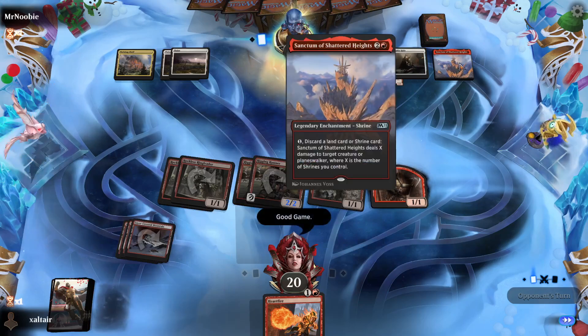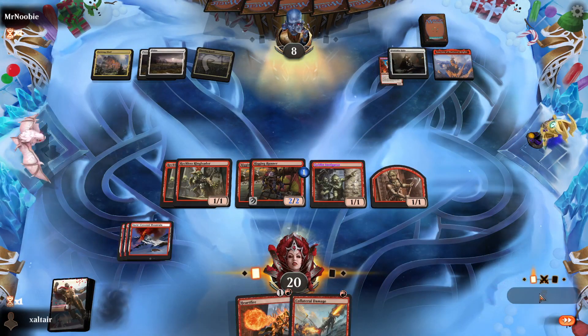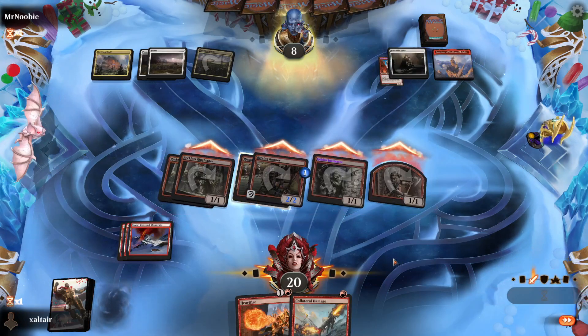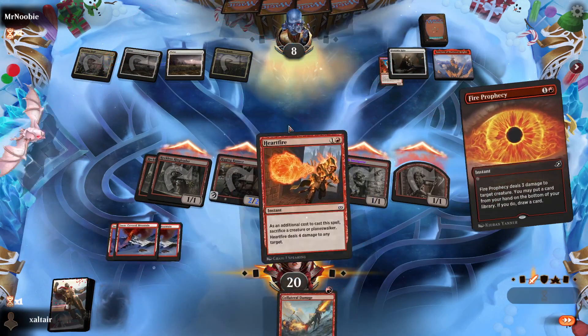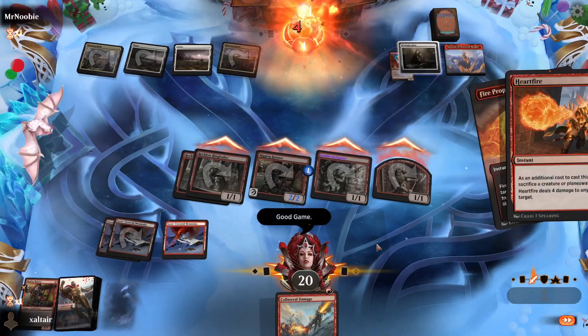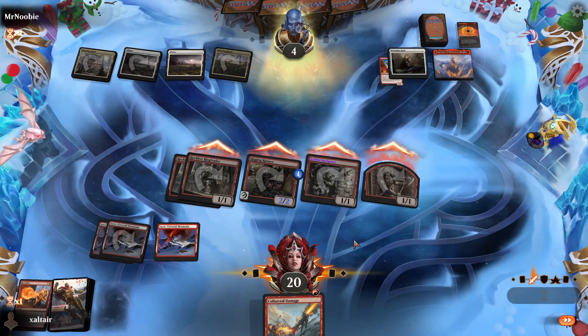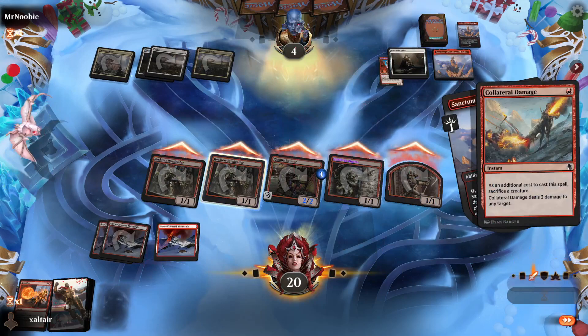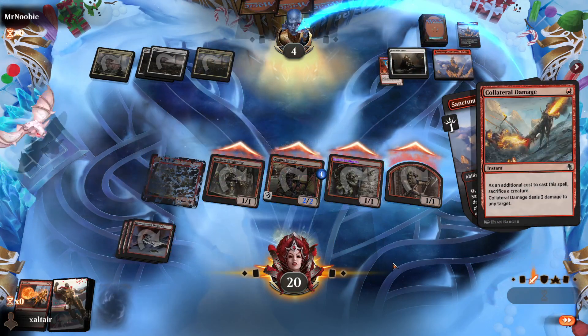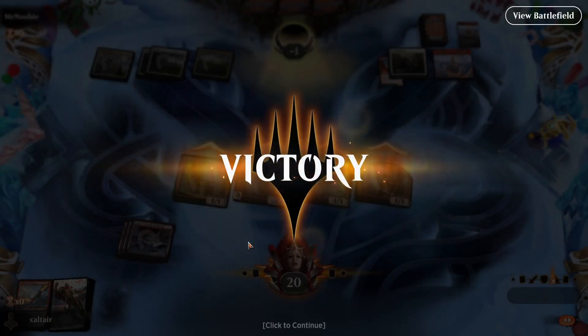This looks really strong — gonna give this guy haste. Next turn we can attack, and the turn after we attack again. They're slow so that's going to be good for us. Of course they have the removal. Two Reckless Ringleaders — let's attack. They have to take it because these guys are two-twos now. Next turn we can cast this guy and fling something. Oh, it's the Sanctum deck — they can't deal with so many creatures in a row. We smash with everything and then Heartfire.